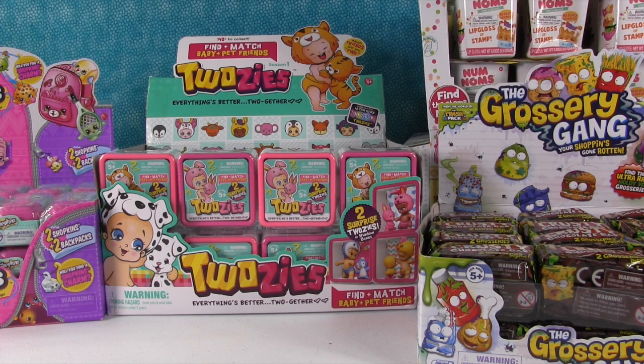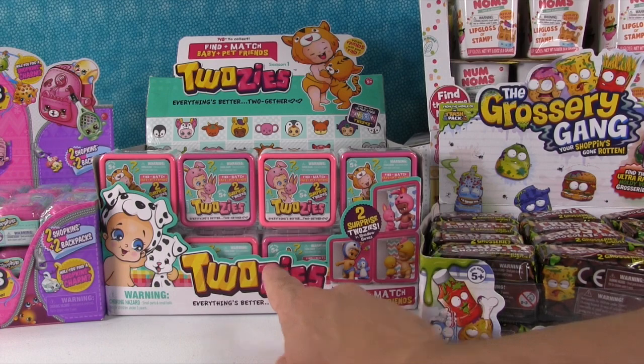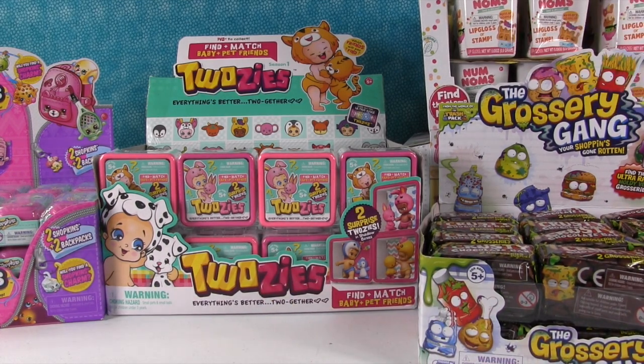Hey everybody, it's Paul versus Shannon. It's that time again where we pick toys and you guys get to vote round by round or overall who picked better stuff. Today we have a battle including Shopkins Season 5, 2z's, Grocery Gang, and Num Noms Series 2. We have almost a full box of everything, so we're each going to pick one of these things and then pick one bonus thing. And we're going to open them and you guys get to vote. Shannon, why don't you start us off?